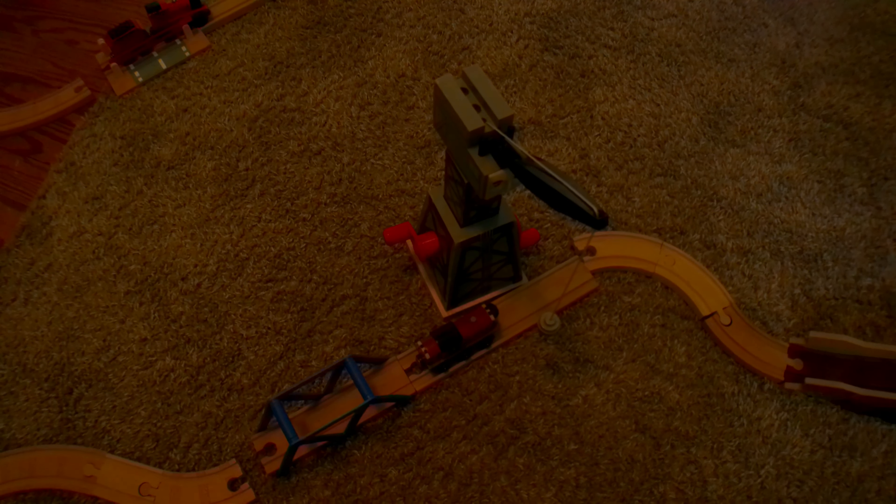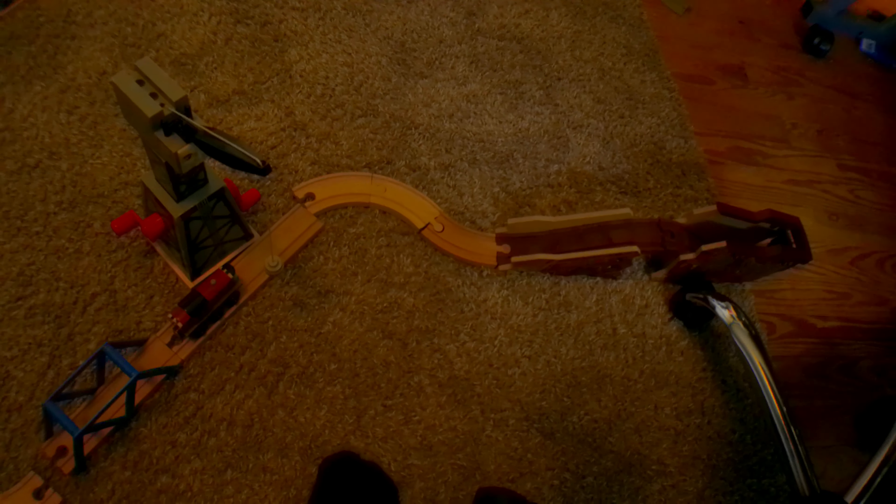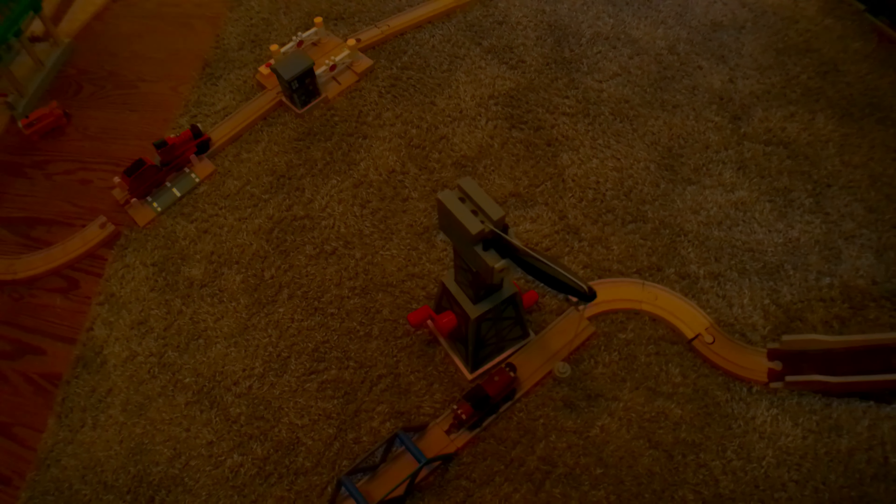This is the transfer table. We go here and we end up at this station, and then we end up at the docks. A lot of you probably saw my docks set tour shorts, and as you can see, this definitely is quite the downgrade — but this is a layout, not a set. Honestly, upon building this layout, I am kinda remembering why I don't build layouts anymore. We got the docks regulars here, Cranky and Salty.